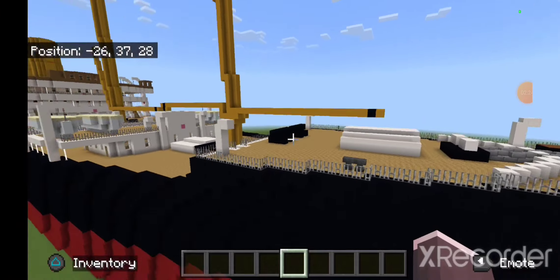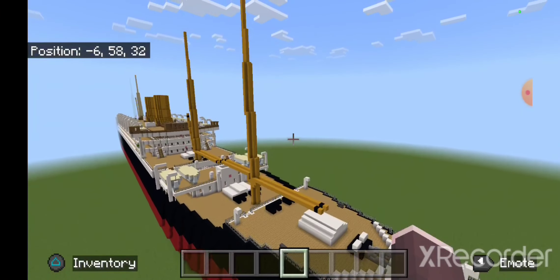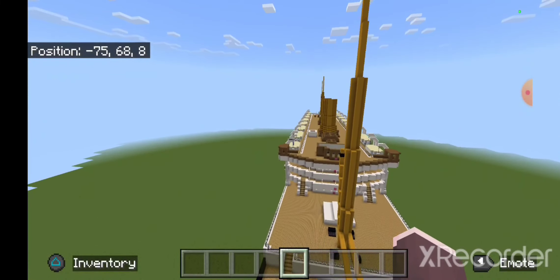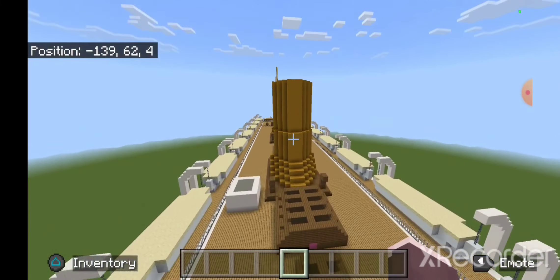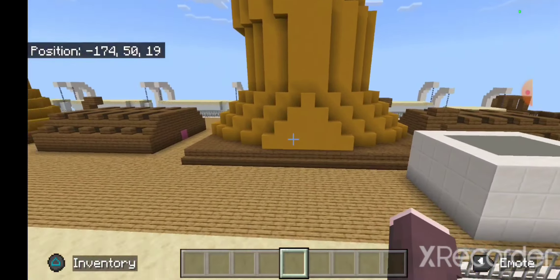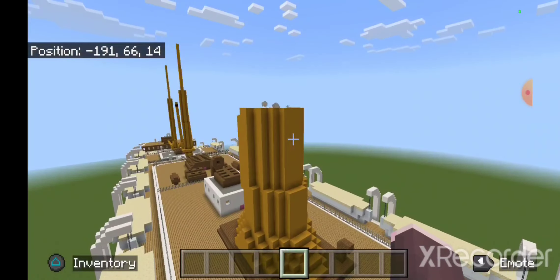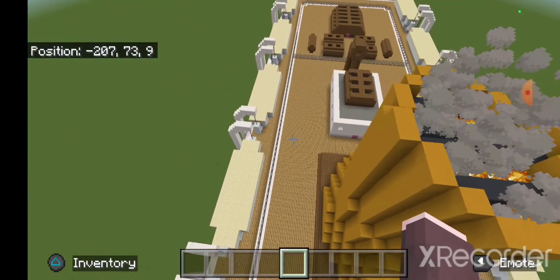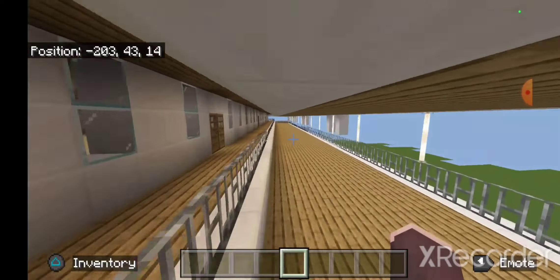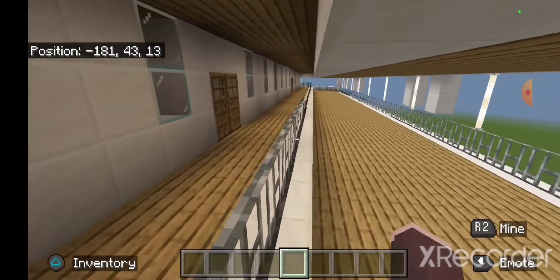It's not a bad looking little ship. The funnels are a weird shape — they have this little thingamajig on the bottom, like the Normandy had. And this deck is weird because it has a little platform on it, which is unusual.